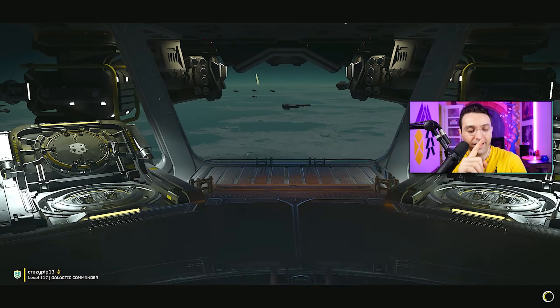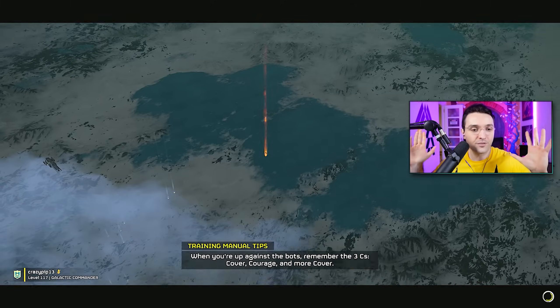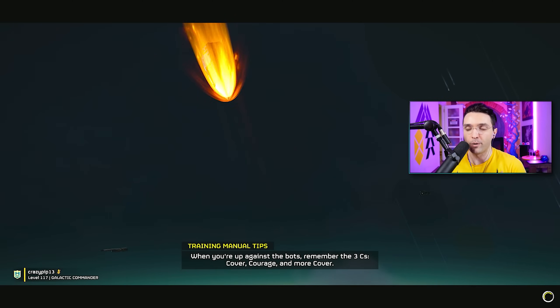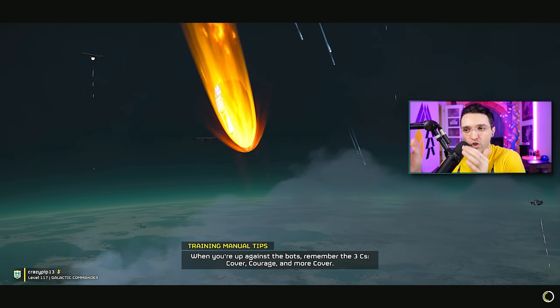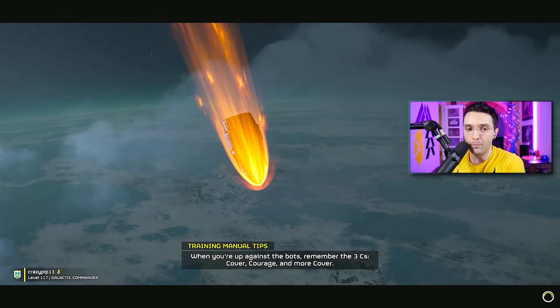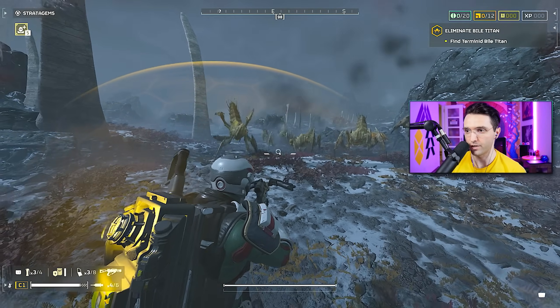We're going to test it against small enemies, commanders, chargers, then we're going to crack the Bile Titan's armor and try to take him out with the crossbow to see how it feels. All these changes on paper sound really good, so now we've got to put it to the test. See the radius of the explosion right there.